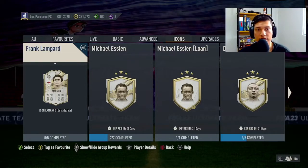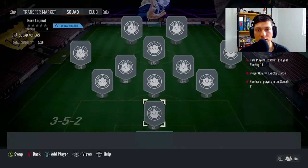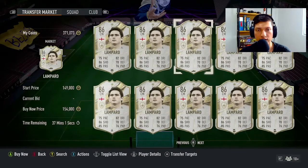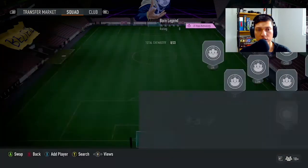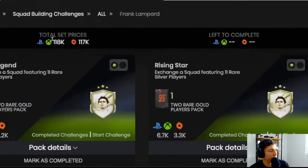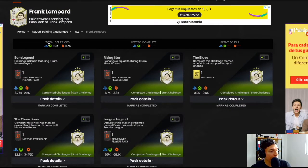I think his card is cheap — checking the transfer market, he's around 130-135k. Let me go to Footpin and show you on screen. On Footpin it shows the total SBC cost for this entire set is 118k, and he roughly costs 135k on the market. So if you really want to complete him, you can do it for a little bit cheaper by building the SBC.